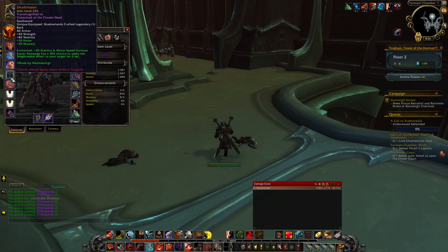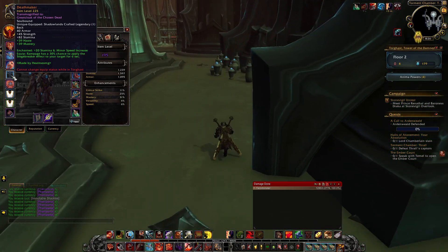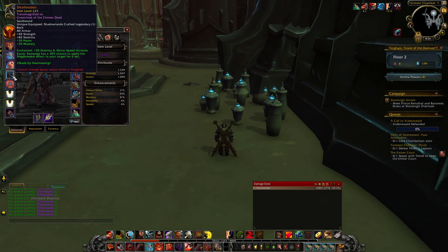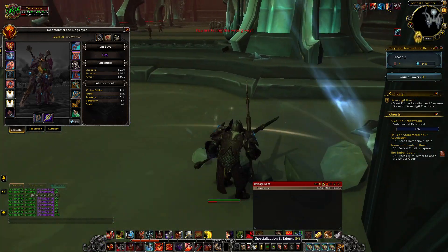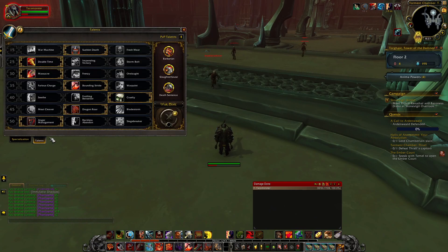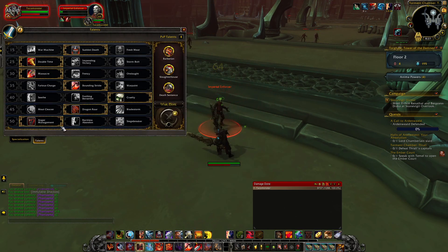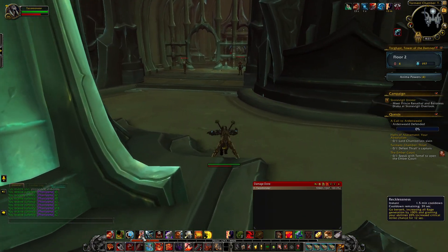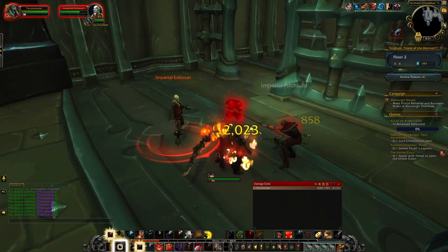It comes up a lot more frequently now. I made my Deathmaker cape — it has the legendary memory effect where Rampage has a 30% chance to apply Siege Breaker. So that allowed me to change from Siege Breaker back to Anger Management, so I can have Recklessness up a lot more frequently, which is really awesome.